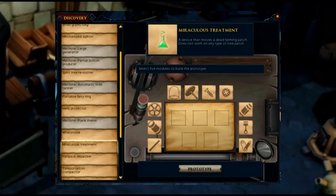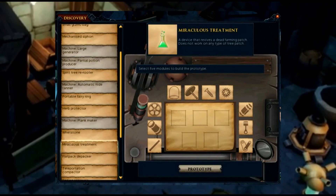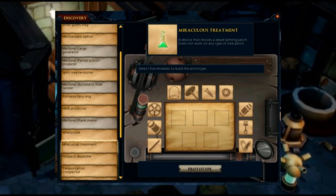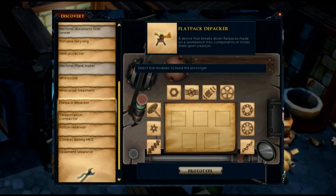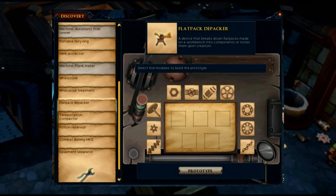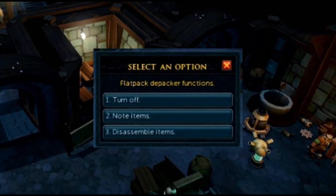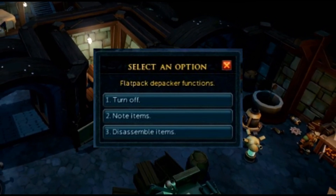Next is the Miraculous Treatment — a neat device that will bring any farming patch back to life, aside from tree patches. So trees, spirit trees, elder trees, and fruit trees are excluded, but herbs, allotments, and anything else will be revived. After that, the Flat Pack D-Packer. When making flat packs it has two settings: one will automatically note flat packs so you can stay at the bench much longer — assuming you have something like Protean Planks — and the second is an auto disassembler, leaving you with nothing as you train on a workbench.